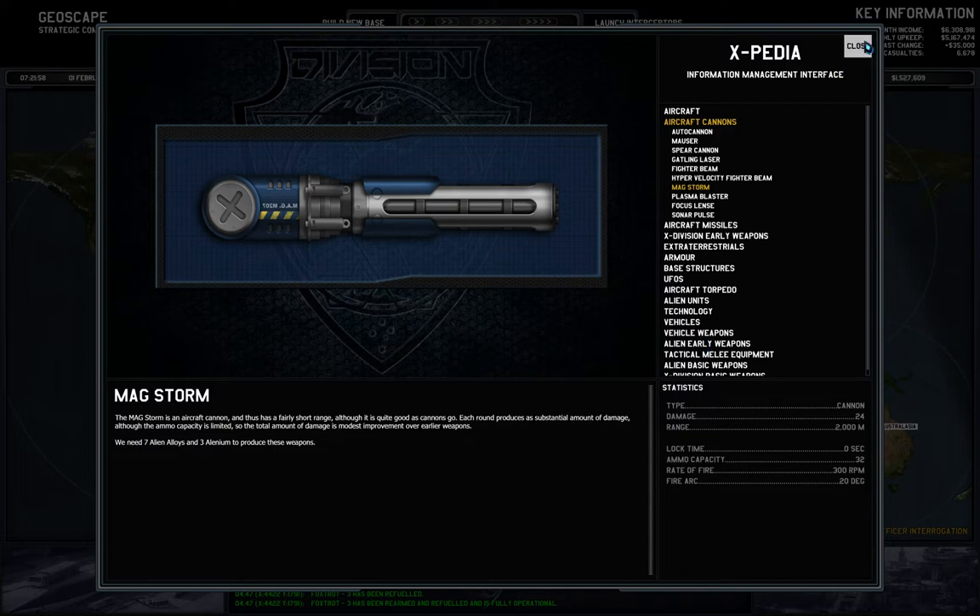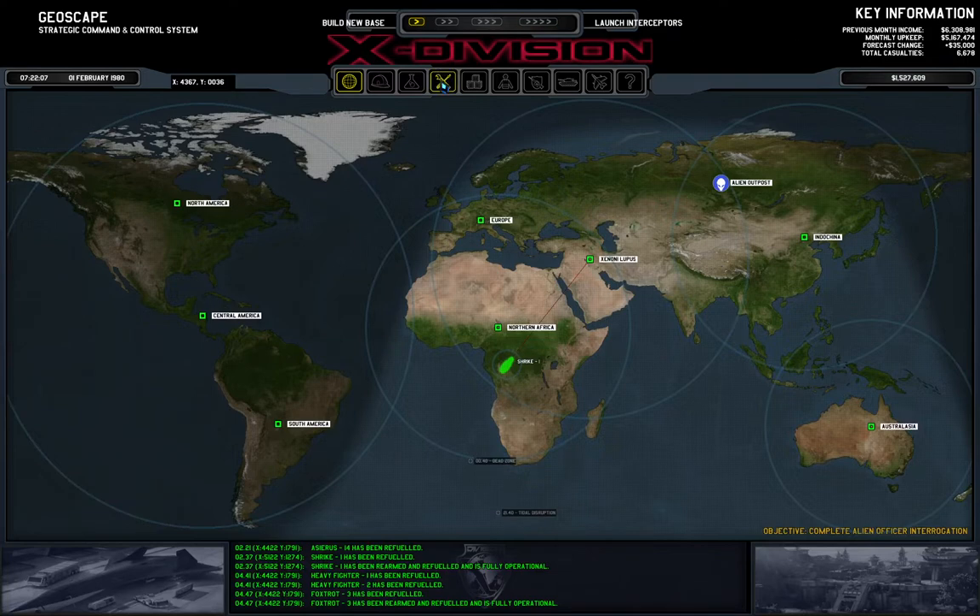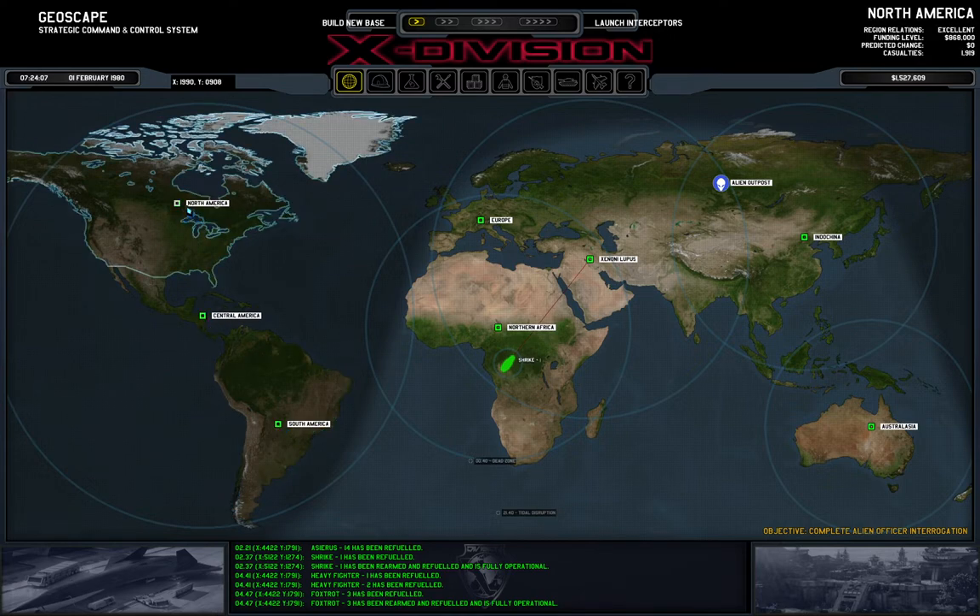Fighter squads are basically anti-fighter and anti-medium ships. I'm planning on having four bomber and four fighter squads distributed over these bases. I'm taking into account that one base is still being built up, so putting less there — one fighter, one bomber; one fighter, two bombers; two fighters, one bomber. North America already has the nine hangars it needs, but has a misaligned distribution of planes.